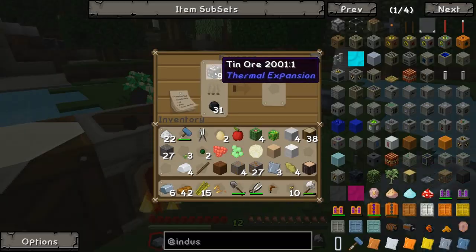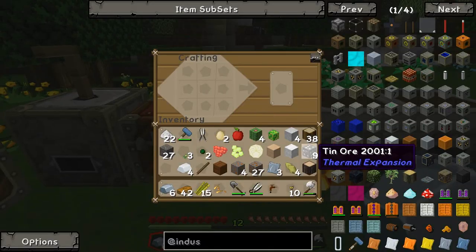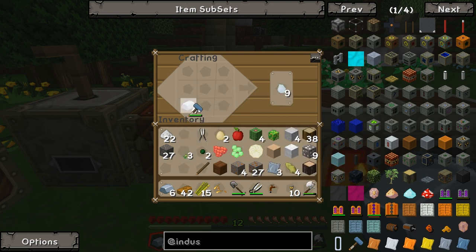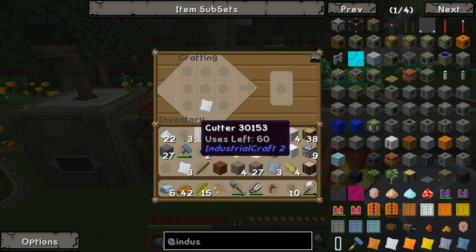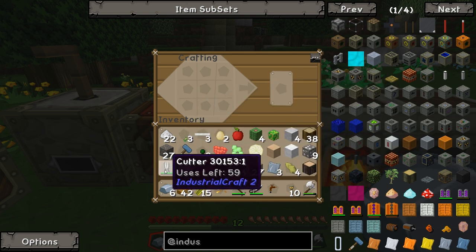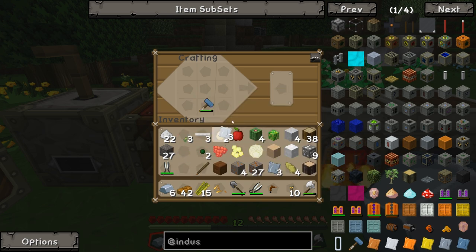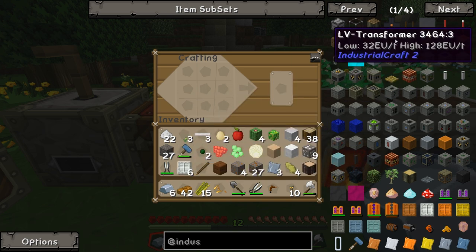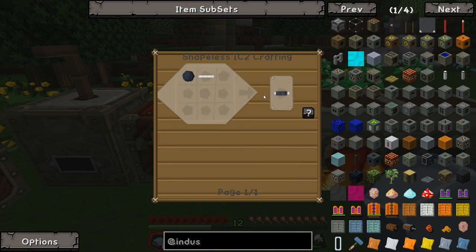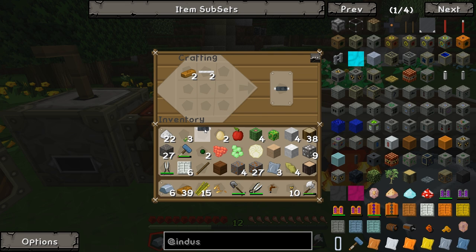I'm going to take the tin out because I don't want to waste too much. I need to make them all into plates and then cut one of them into wires. They've got 60 uses. And then the rest of these I need to turn into tin casings. Do I have what it takes to make one of these? I do. And then do I have what it takes to make the battery? We need some redstone - do we have any redstone? We do not.